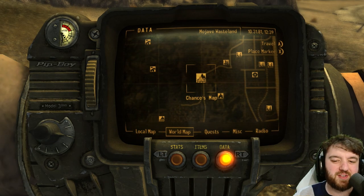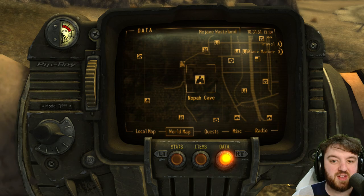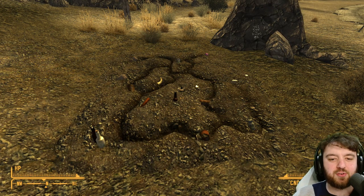A highly anticipated location, this is Chance's map, located very close to Poseidon Gas Station and Nopa Cave near Red Rock Canyon. It's a really interesting one.